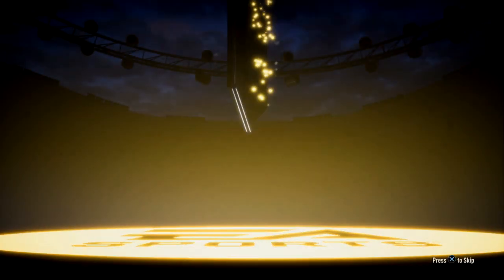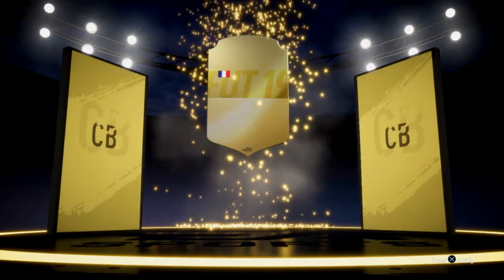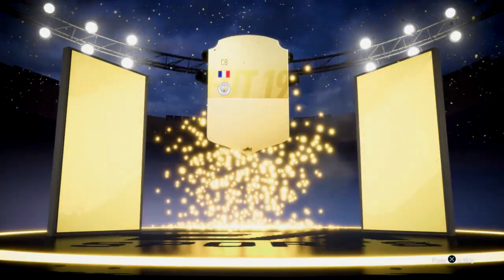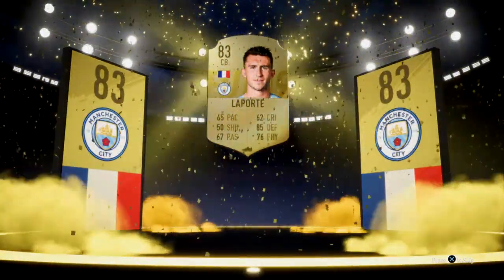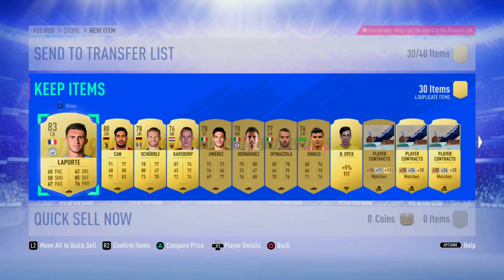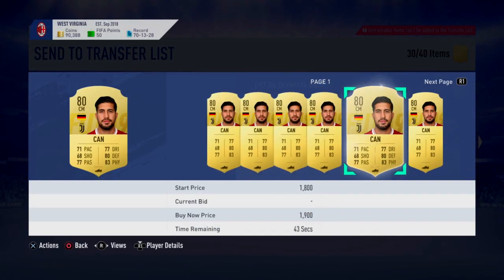Next pack — are we going to get anything in this one? No 86 plus, no walkout. We do get a board. French center back — is that Laporte? Laporte. Okay, that's not too great, but it's just another one of those decently high-rated players which are going to stack up the club a bit, which is what I wanted. We've also got Emre Can in there as well. We're just getting a few players, which I can accept. An 83 — that's alright. At least it was a board.